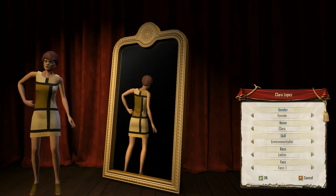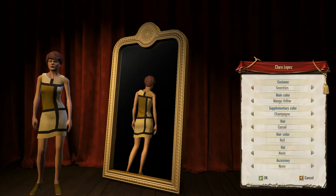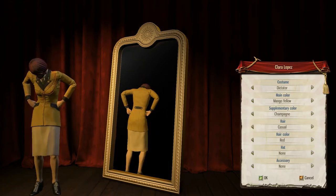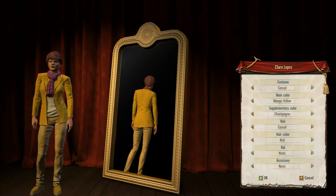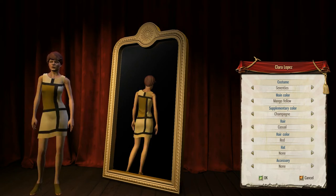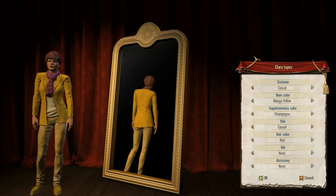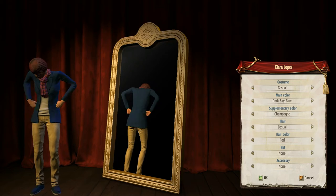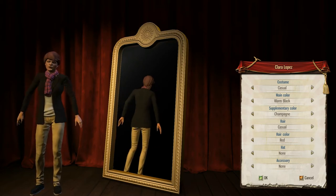I'm just going to stick with face two. You can choose whatever kind of costume you think is cool. I'm just going to choose casual. As you can see there are different types of costumes and main colors. Let's just choose this one — something serious, supplementary color.